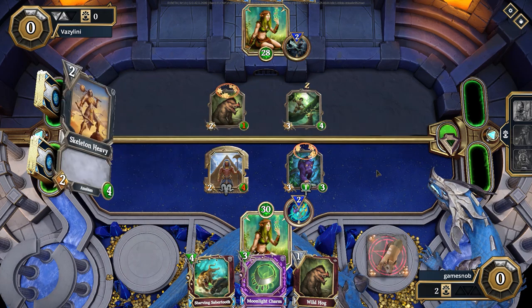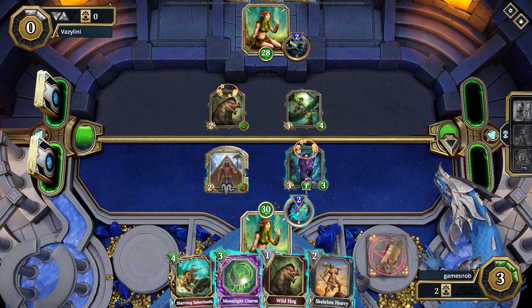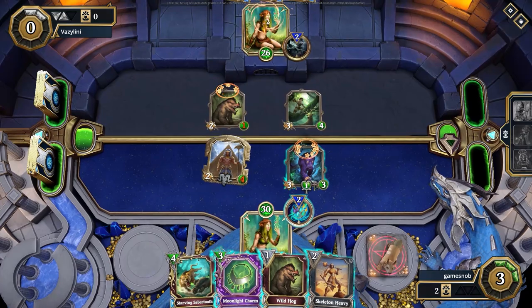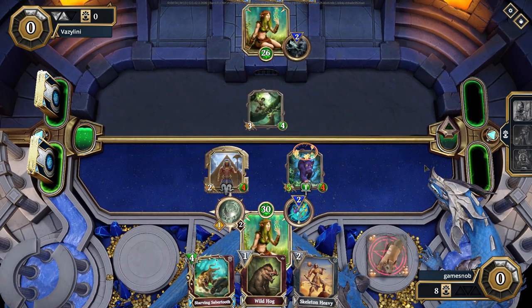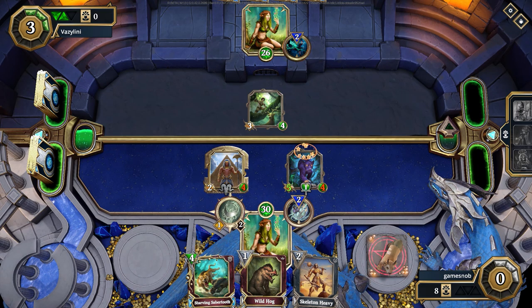Now things are looking really good. I can trigger that frenzy effect with my Pyramid Warden. I can run my Black Jag into the Wild Hog and get a favorable trade. Actually, my Pyramid Warden won't get buffed because the Moonlight Charm buffs up the strongest creature, and that's going to be my Black Jag. But that's okay — we can buff my Black Jag. No problem. The Black Jag has reach, and it might be nice to get that Pyramid Warden really high on health and damage, make him kind of an impassable wall.